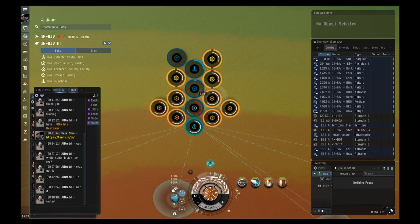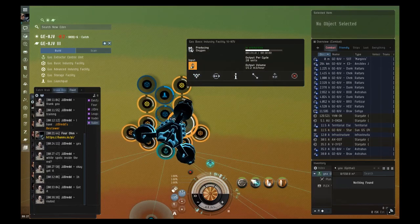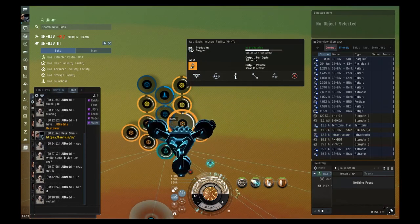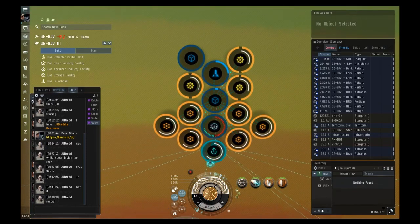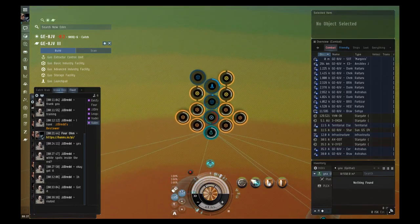Right-click the basic industry facility and create a link to the storage facility, then submit those changes. If you hover over a link it'll show your percentage — how stressed that link is. Links have a certain transport capacity, so if you're trying to move too much per hour over a link it won't work and you'll have to upgrade the link. You shouldn't have to worry about that right now.